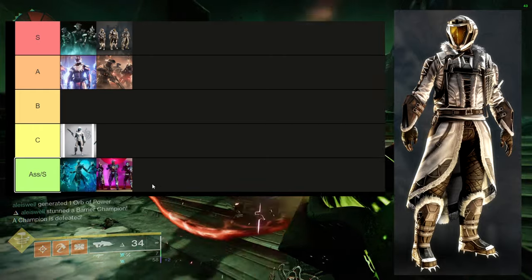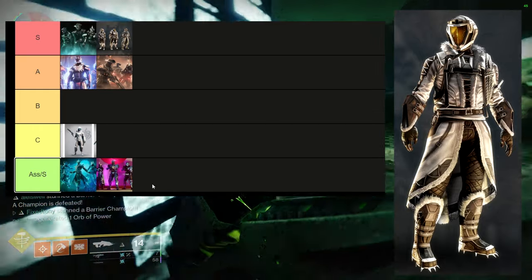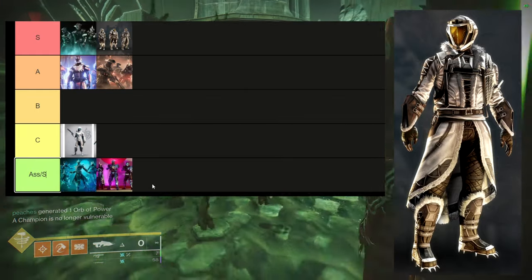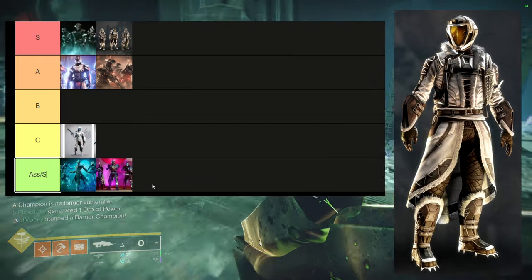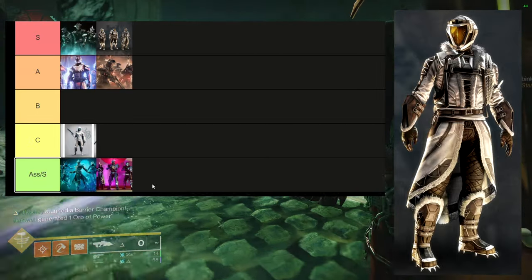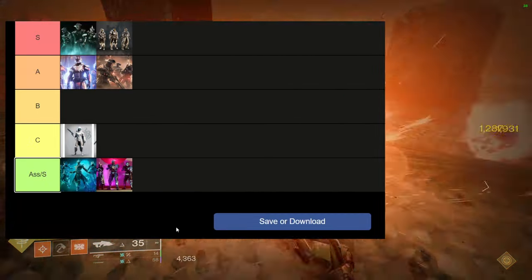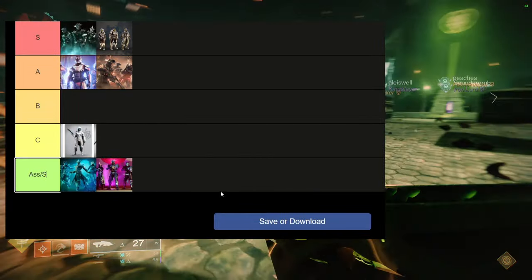The last armor — Warlord's Ruin for warlocks — I think the chest piece is amazing, the helmet's pretty cool, the arms are super dope, the boots are super dope, and the bond is pretty cool too. I like this armor set a lot more than most warlocks will, and I think it's one of the better sets we've gotten.